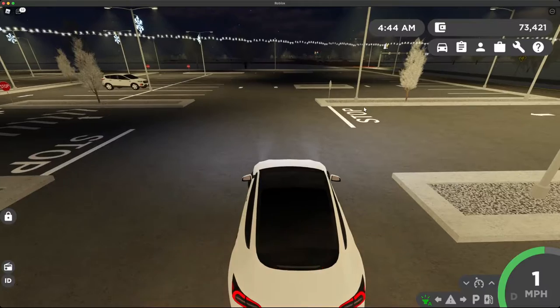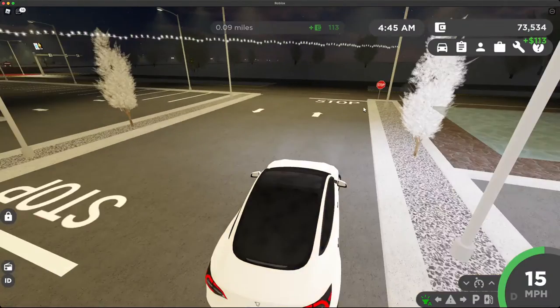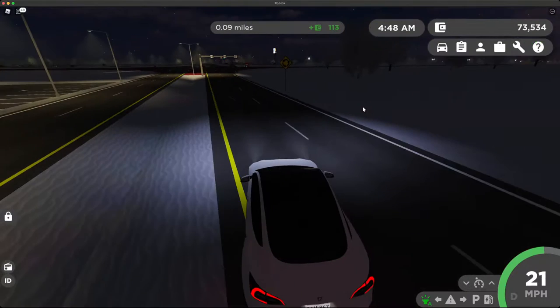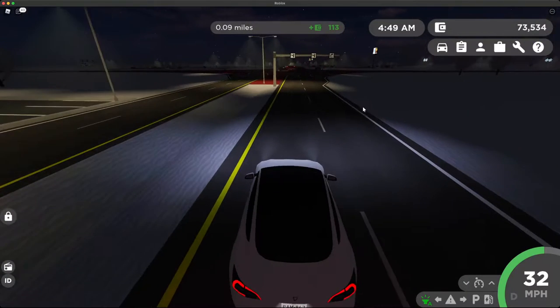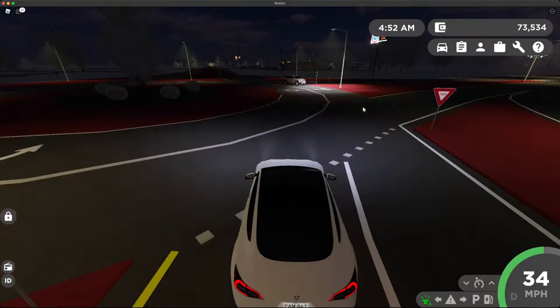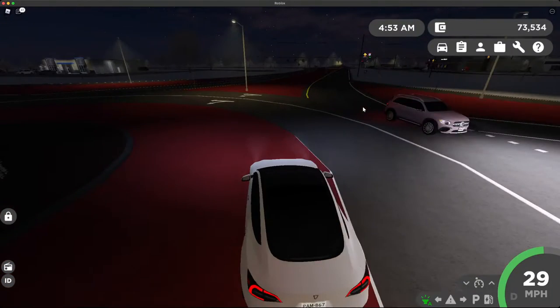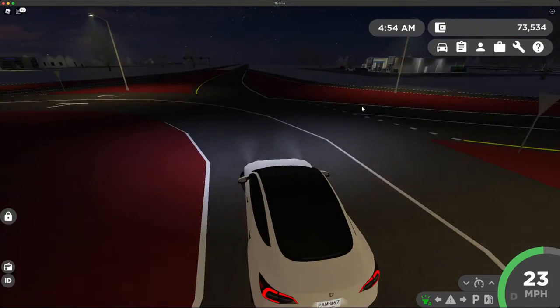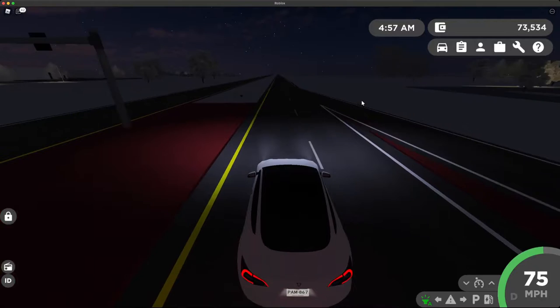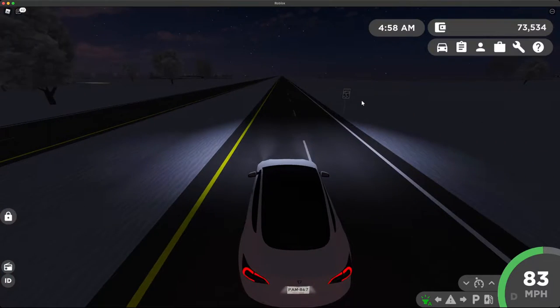Let us head over here and go explore the city some more today. Looks like there's an emergency somewhere. That's also another cool thing — another thing I ended up doing was I got a law enforcement pass. So I used up the remaining amounts of my Robux to get a law enforcement pass.